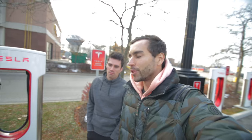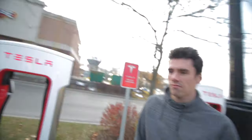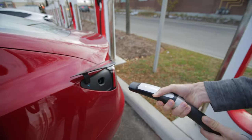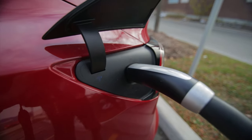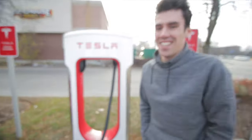We are at a Tesla Supercharger right now with Kevin's Tesla. He's about to show us how to supercharge it. Take off the charger, press the little gray button on the front — it opens up the charge port. Plug it in and you'll see that light turn to green, and that means we're charging. That's how simple it is.